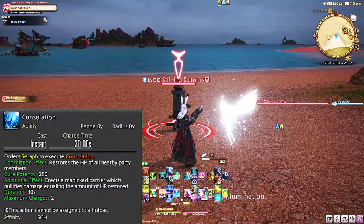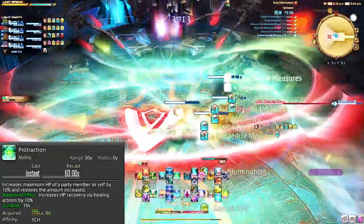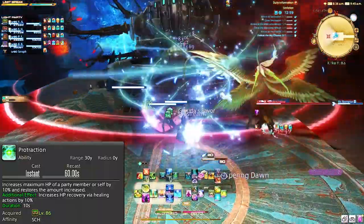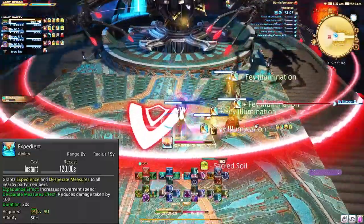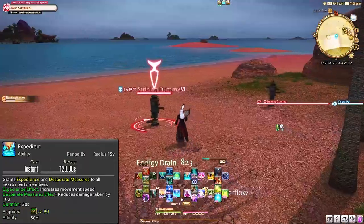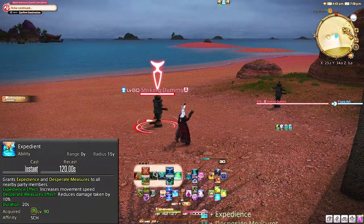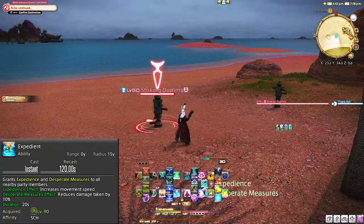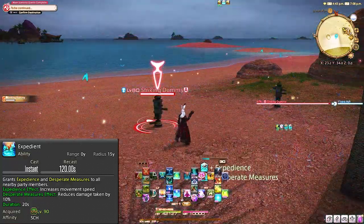Let's go over our last two abilities and then go over a level 90 tank pull. We have Protraction, which is effectively your tank buster mitigation — it increases max HP of a party member and restores the same amount of HP for 10 seconds, really adding to the tankiness. And our last ability, Expedient — most players thought it was just going to be a movement buff, but they added a 10% mitigation to it. The movement buff comes in clutch when you're in a dungeon and you cast it and everybody can run out of AoEs just in time. I also really like this to make dungeons go by faster — maybe halfway through a trash pull, I'll cast Expedient so we kill everybody and then run to the next trash mob even quicker.